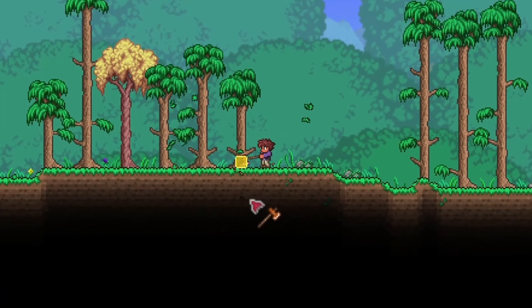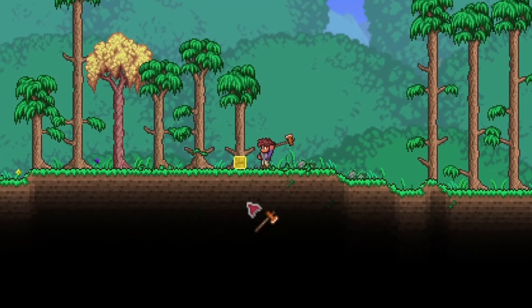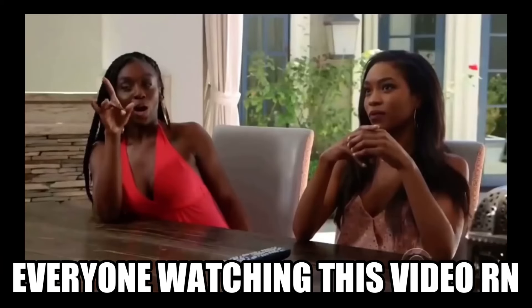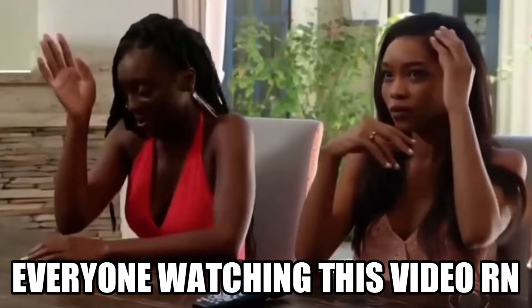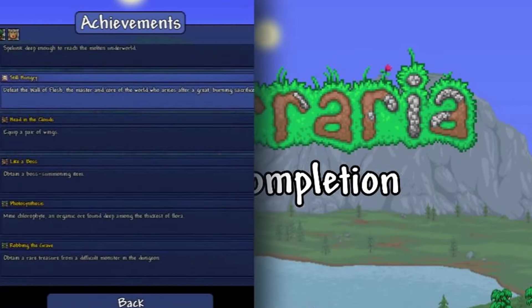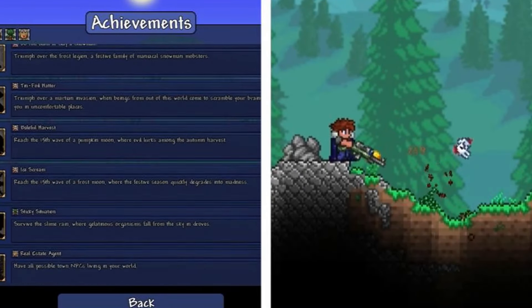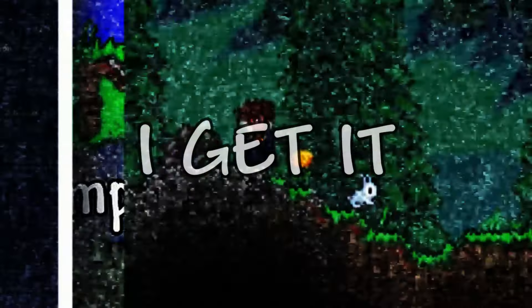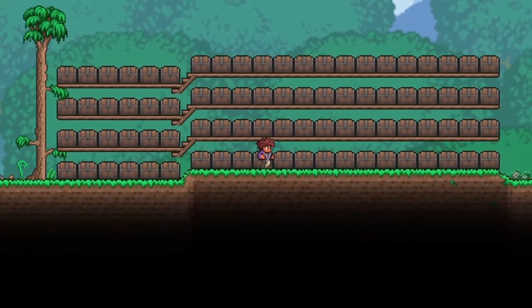This initial playthrough isn't just going to be your average game though. Max has multiple goals, such as filling out the bestiary, completing every achievement, along with collecting every block, item, and a couple more things we'll get into later.